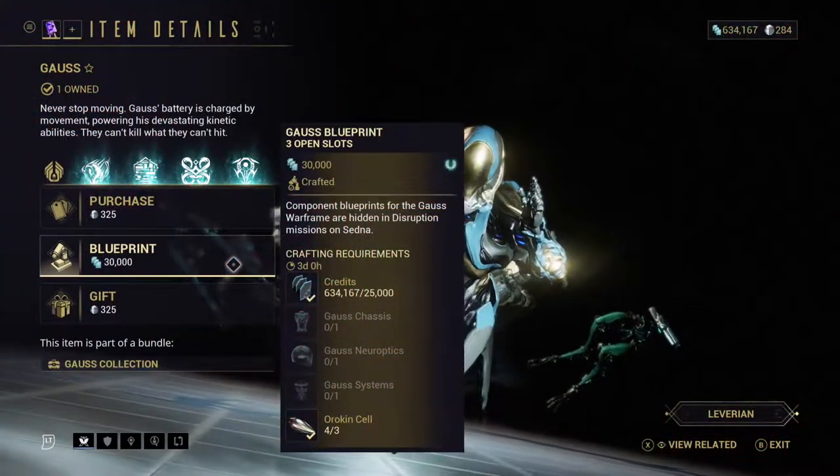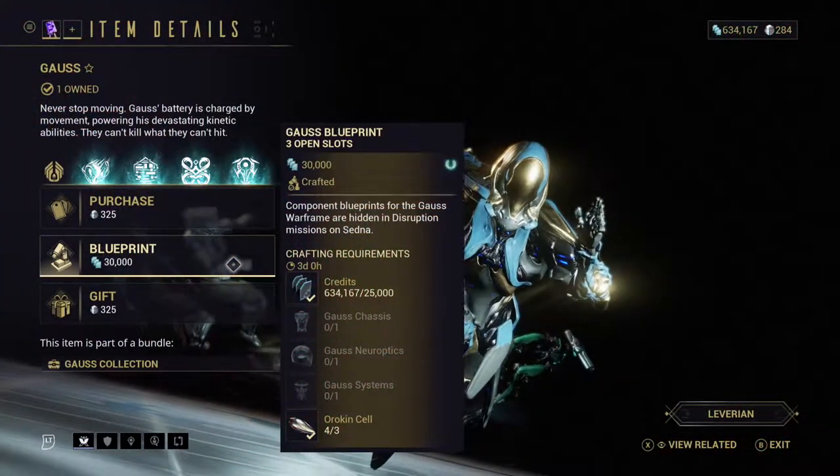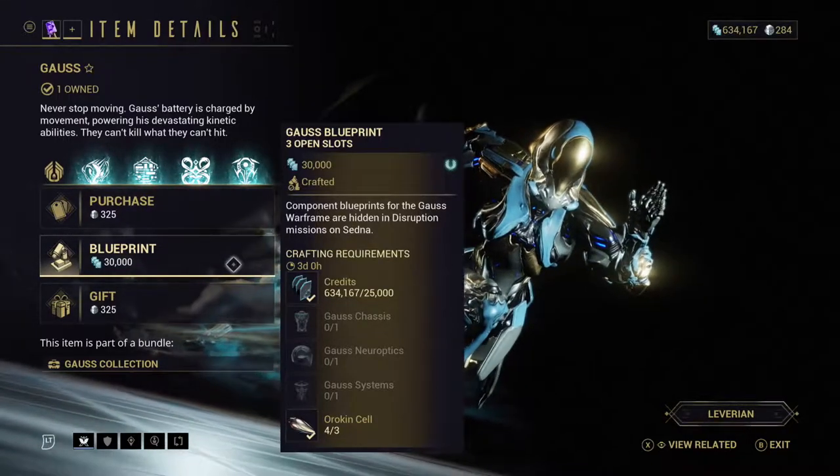Once you have done this enough to get the 3 parts, you can head over to the marketplace to purchase Gauss's main blueprint for 30,000 credits and get to crafting this Warframe.